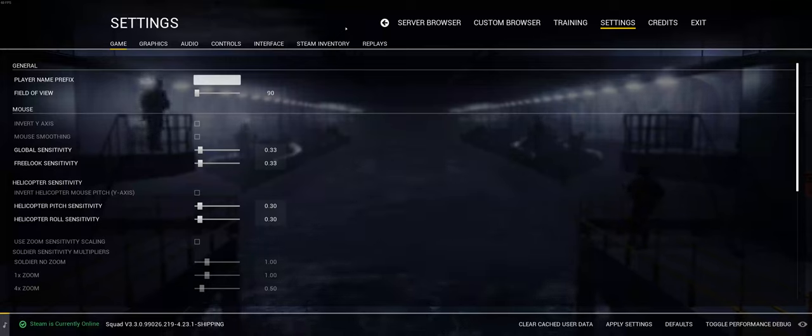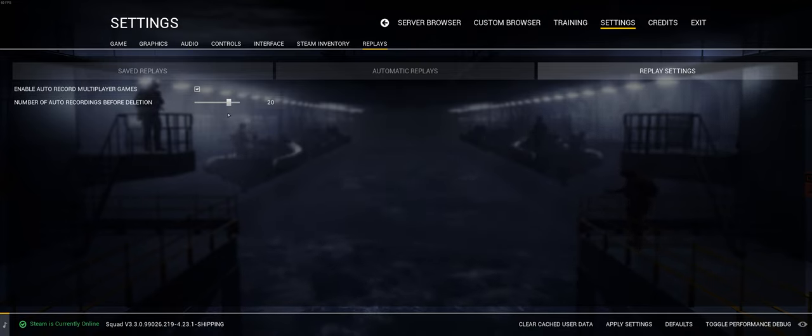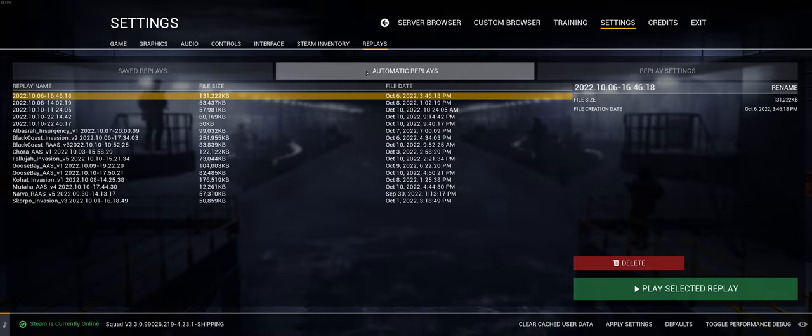We're in Squad, and before you do any replays you have to set your settings. Go to replay settings and set yourself to automatically record games up to a certain number, after which they start deleting. What I normally do is have it set to automatic, and they get saved into an automatic folder in Squad. The ones I've already renamed show custom names, but the default ones just show dates.